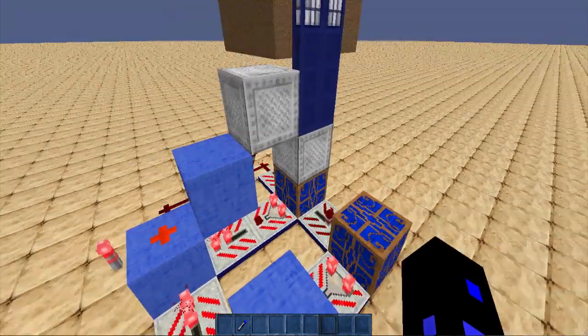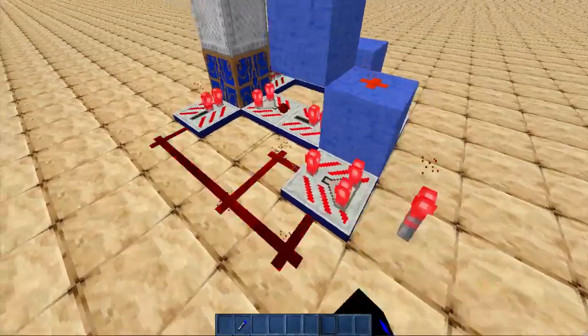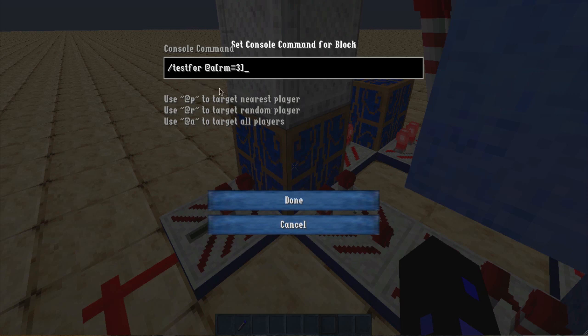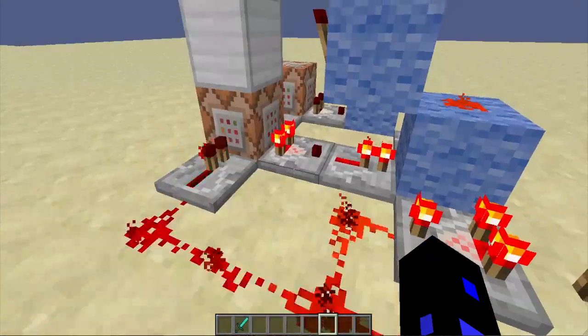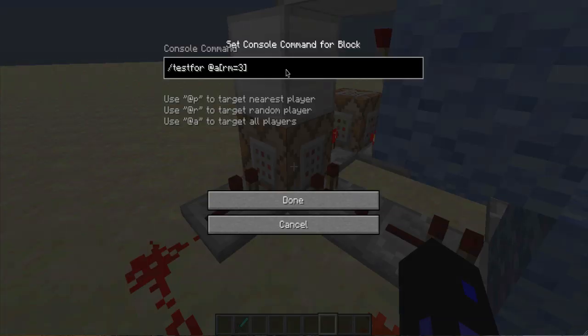This is how it works — it's a pretty simple circuit. We have a constant clock running with this comparator, and this constant clock goes into a command block. Let me change the texture pack to default so you can actually see this more easily. We have a constant clock going into a command block.